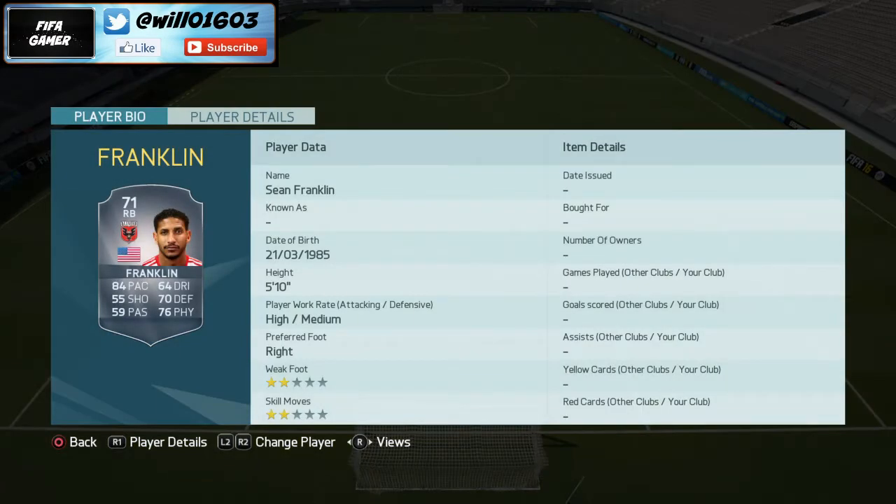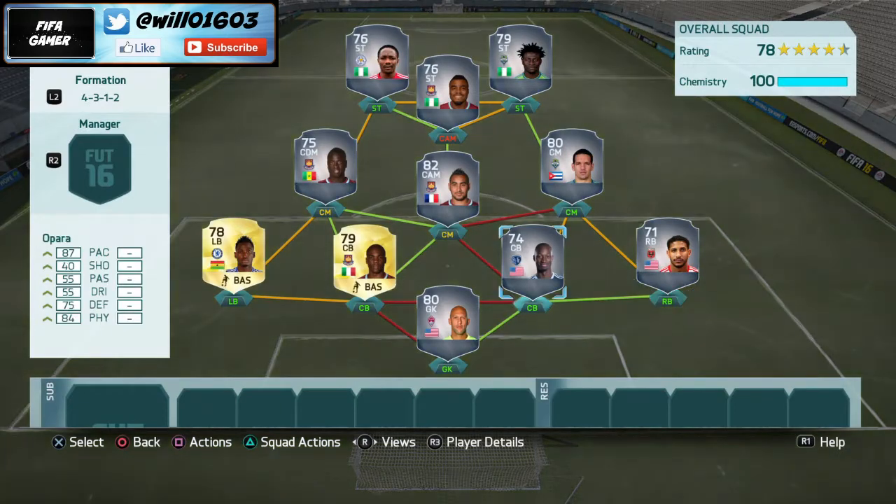Moving on to right back, I've gone with Franklin — my go-to right back from the MLS. He's got 84 pace, 70 defending, and 76 physical, basically all the stats you'd want from a right back. He's got high-medium work rates so he'll get forward and put in crosses for your strikers. If you have more coins you could go with his in-form card, but this version does a great job at right back.